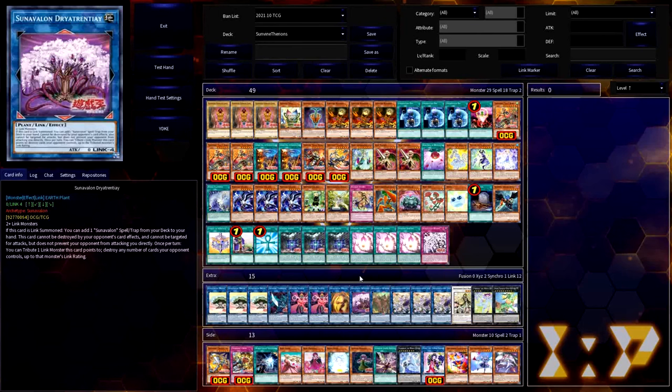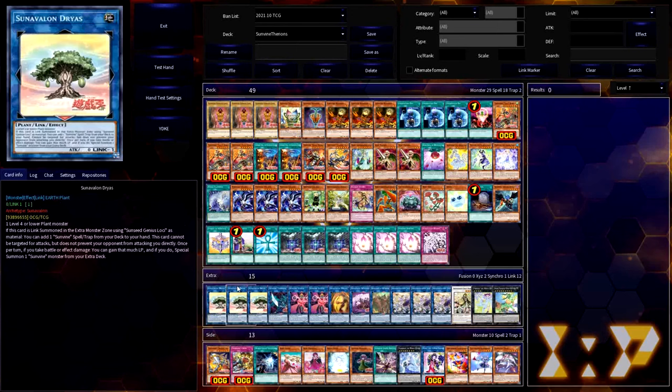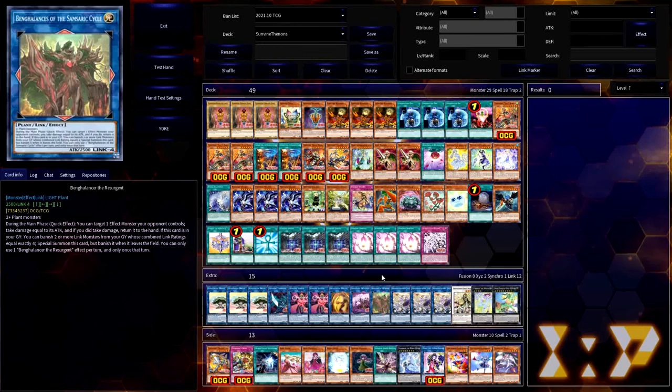The next Link monster isn't a Sun Avalon by name, but by practicality it's pretty much a Sun Avalon in all other regards: Bangalancer the Resurgent. It's a plant Link made by any two plant monsters. It summons itself back from the graveyard by banishing Link monsters from a graveyard whose combined Link ratings equal 4 — so think Mellius plus any of your Link 1s. During either player's main phase it has a quick effect that targets an effect monster your opponent controls, bounces it back to the hand, and you take damage equal to that monster's attack. Remember: if you bounce a monster and take damage, Dryas will gain it right back and give you a free Sun Vine from the extra deck — so this is a great combo card that works well with the theme.